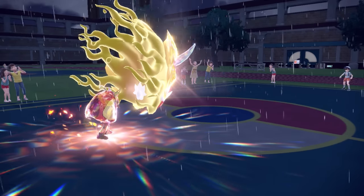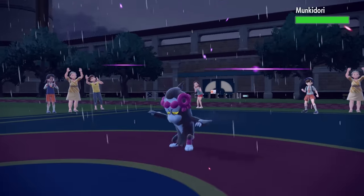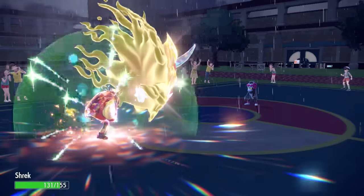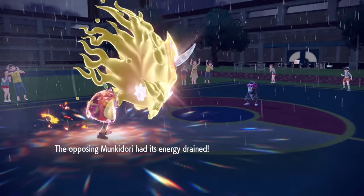But they decide to tuck the Pelipper back in the back pocket for later. They do want to get that rain up at a later time, which is a smart play. Weather is super important in this matchup. But they hard switch into the Monkey Dory. Horn leech is resisted, does almost half, which is insane. And I am actually faster.